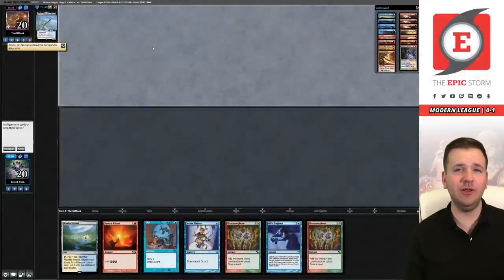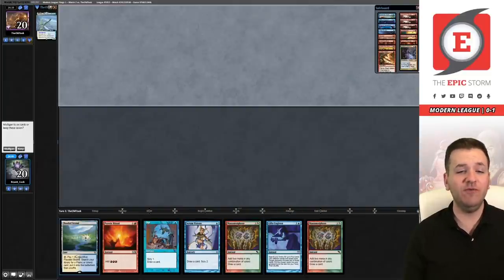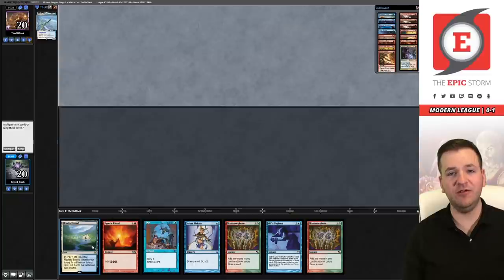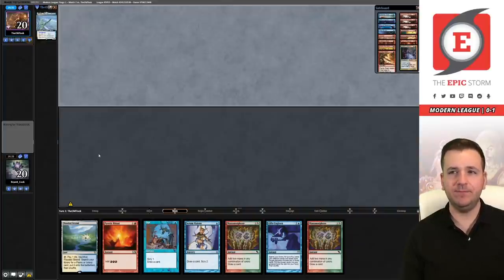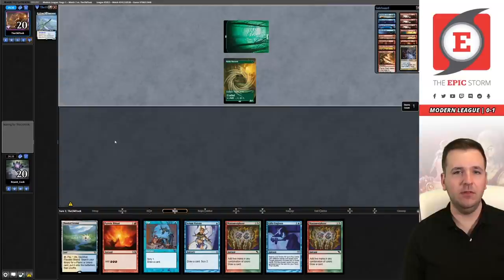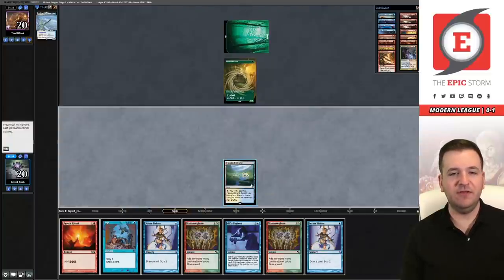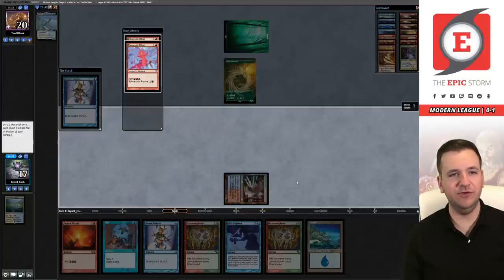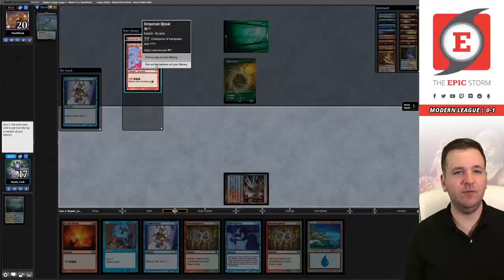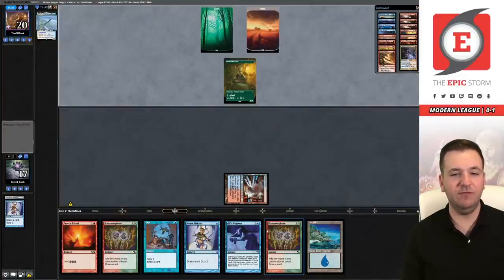Welcome to Round 2 — looking to bounce back after that difficult Round 1. Opponent revealed Yorion, so they're likely on some sort of control deck — maybe Mono-White Death and Taxes. We've opened up a reasonable hand needing land two and a cost reducer — I think I'll keep it. Forest — okay, I'm not sure what's going on, could be Green-White Hatebears. We activate Flooded Strand for Steam Vents and cast Serum Visions. We found the land — rituals are nice but we just want a cost reducer.